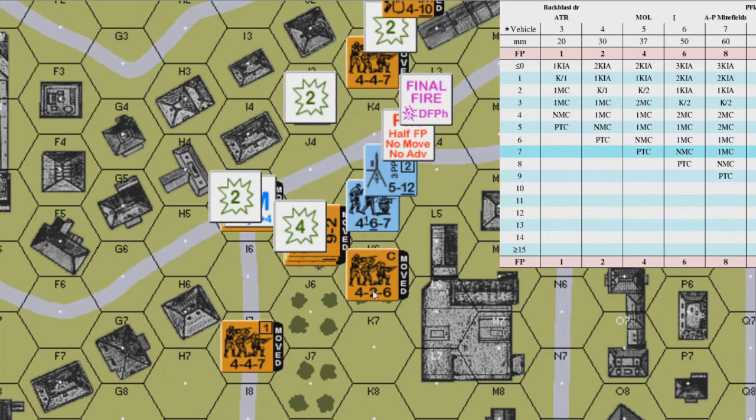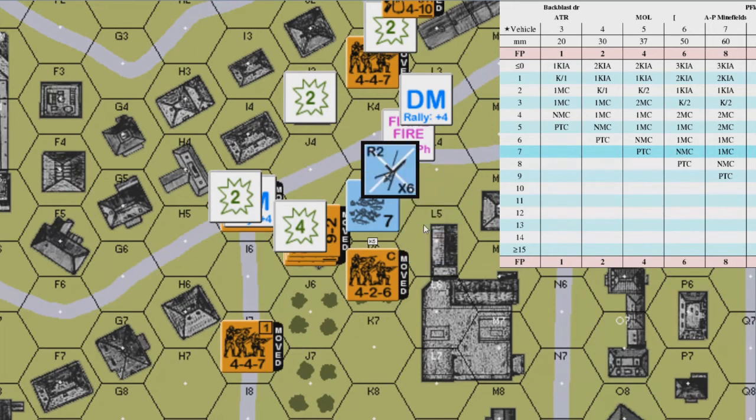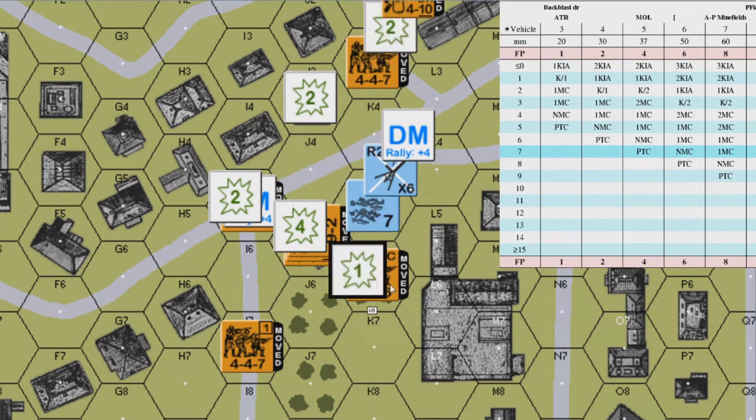The German's luck runs out as they roll an original non-doubles 10, meaning the 4-6-7 fails its Final Protective Fire normal morale check by 3, becoming replaced by a 4-4-7 second line unit if the German's ELR is 2 or less, flipped to its broken side and marked with a DM counter. Additionally, the medium machine gun malfunctions and is flipped to its malfunction side — because Subsequent First Firing or Final Protective Firing reduces the malfunction number of the weapon by 2, it malfunctions on a 10. The shot still occurs but results in no effect, as the final result is a 9 on the 4 column. A 1 residual firepower marker is placed based only on the squad, since the medium machine gun malfunctioned and leaves no residual.